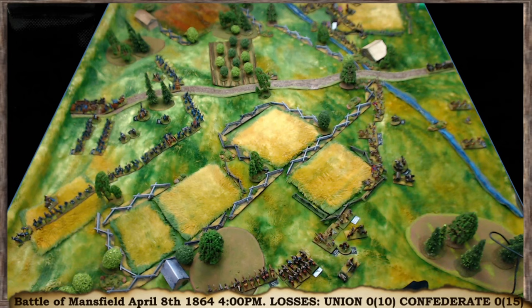The terrain: fields are pretty much open ground. There are some woods which give a cover bonus — rough ground and two-inch visibility. There's an orchard which only affects movement, not line of sight or cover. There's a dry stream which just affects movement, counts as rough ground. And of course the roads help movement. So that's the terrain and the orders for the armies.